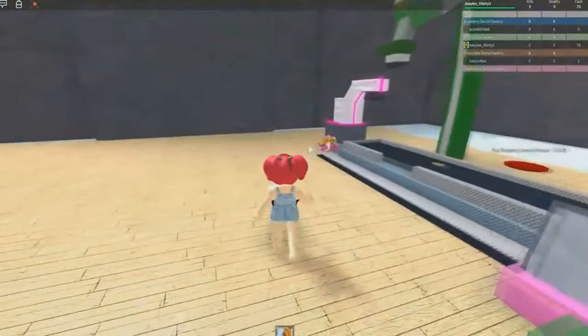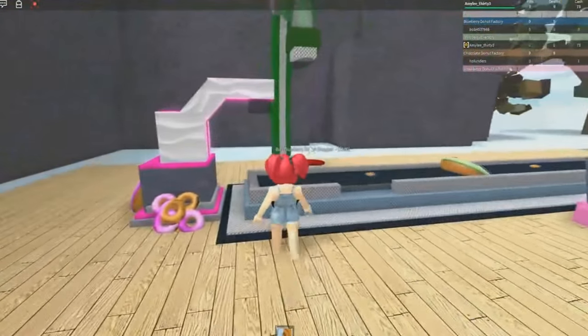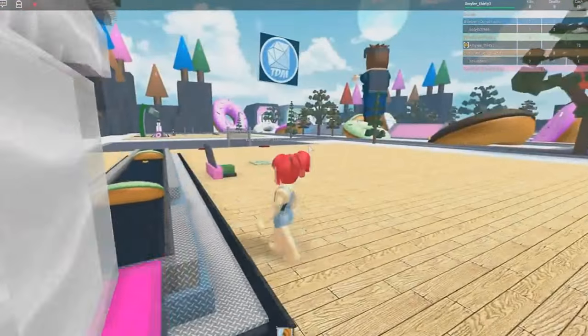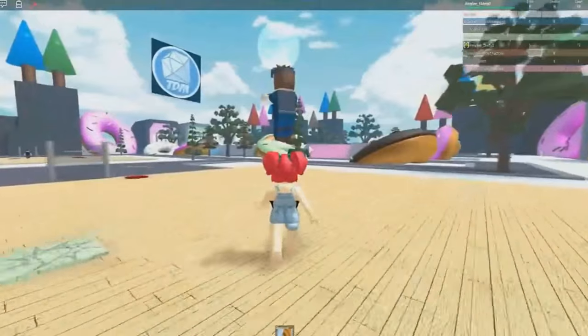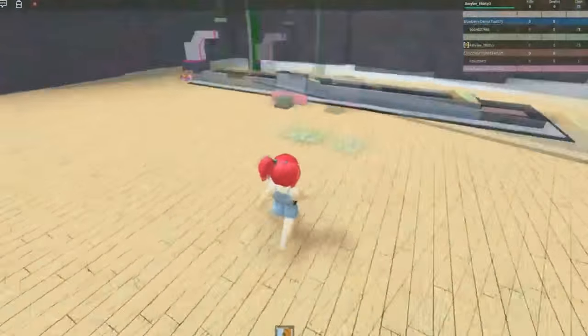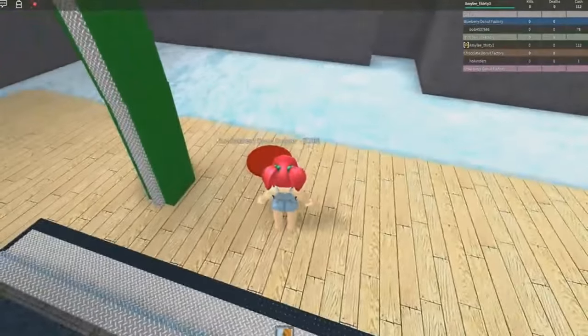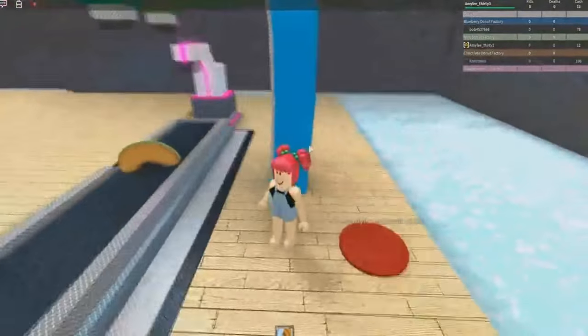That is basically the game — the more droppers and things we buy, the quicker the money goes up, and we are going to have a mighty tycoon. Look, there's a giant Dan over there! We have enough to buy the Blueberry Donut Dropper now, so let's go ahead and do that.